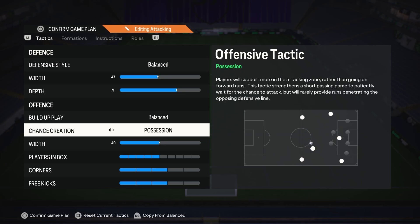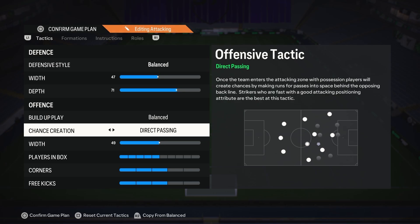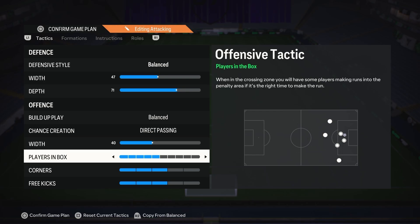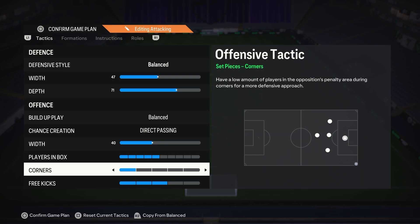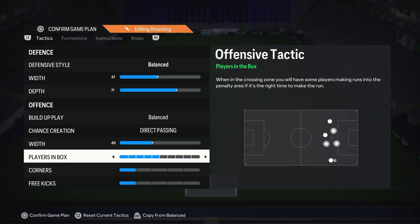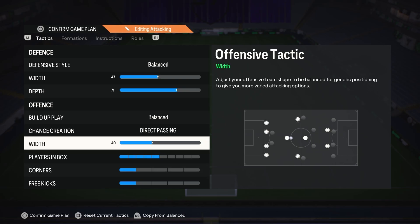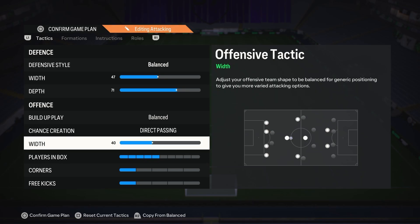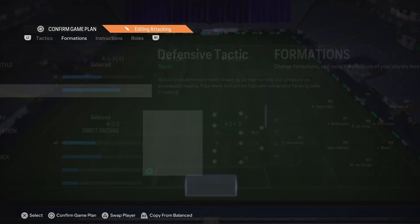Build up play on balance as usual and then direct passing. These are very typical tactics so far but they get very interesting in the player instructions. With a 40 and then players in the box a 5, and I personally set my corners and free kicks to 1 - they just work the best. I don't like getting countered, and that near post header is actually very broken with the way it sets up. 40 width because you want to be compact when forming up that tiki-taka triangle.